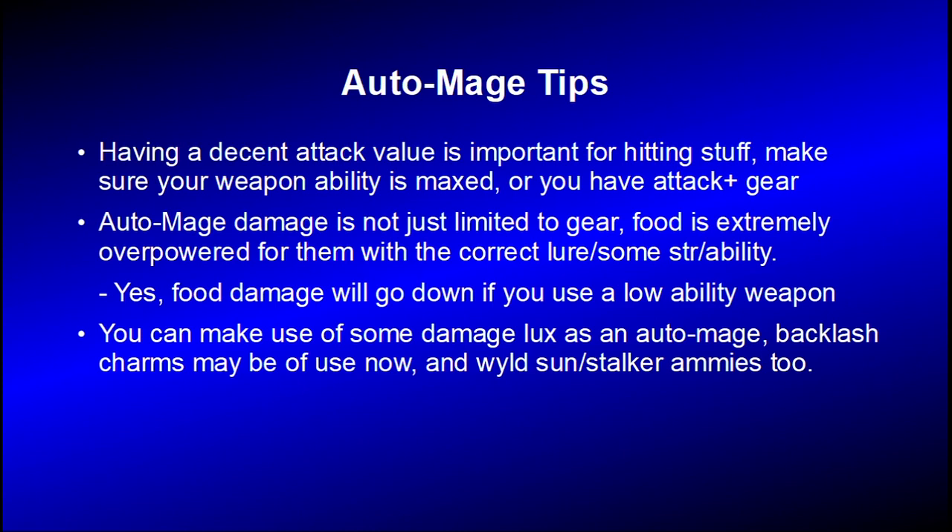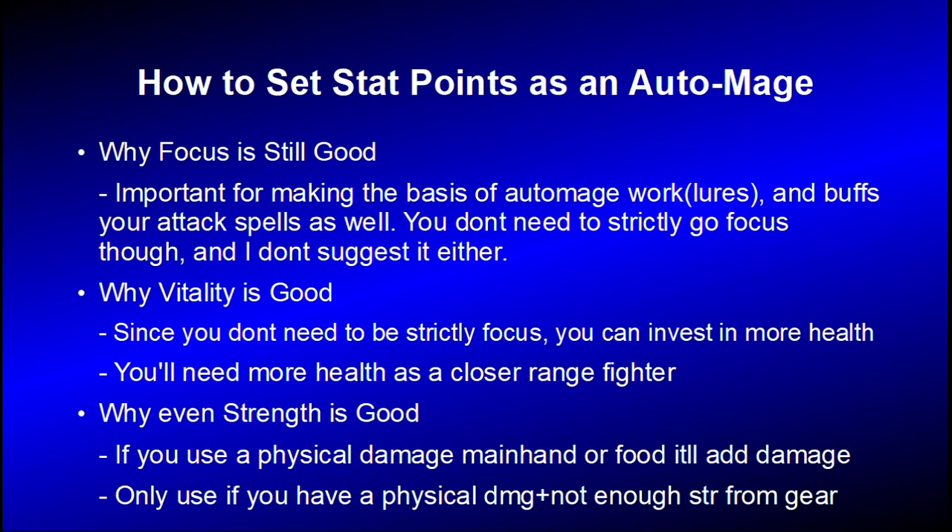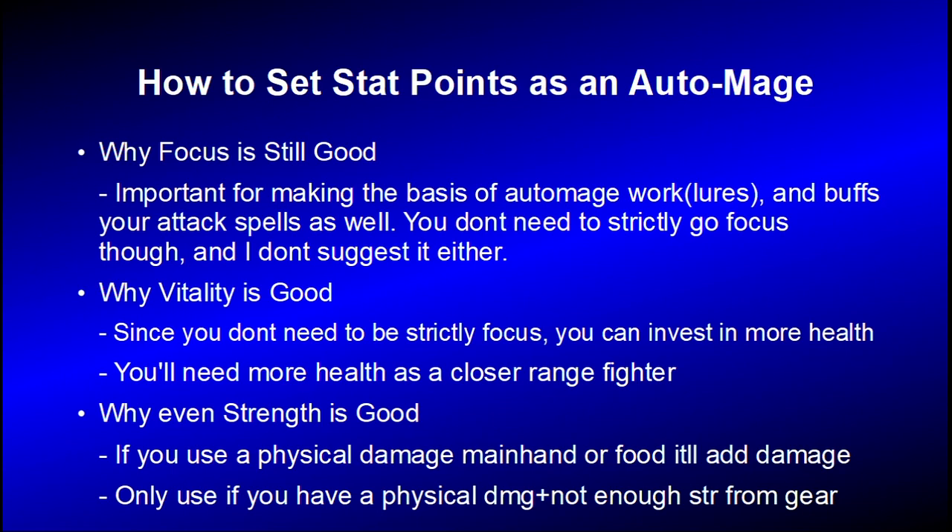You can make use of some damage luxes as an auto mage, like backlash charms, Midnight Ammy, or Wild Sun Stalker Ammys for the really overpowered skill. For stat points as an auto mage: Focus is still good — it improves your lures and spell damage, but you don't have to go strictly focus. Vitality is important since you're a closer range fighter and you're going to need the health. And of all things, Strength can actually be good as an auto mage if you make use of physical damage as a main hand or food — it'll add some more damage. But I'd only suggest that if you have a physical damage type in the first place and you don't have enough strength for gear.